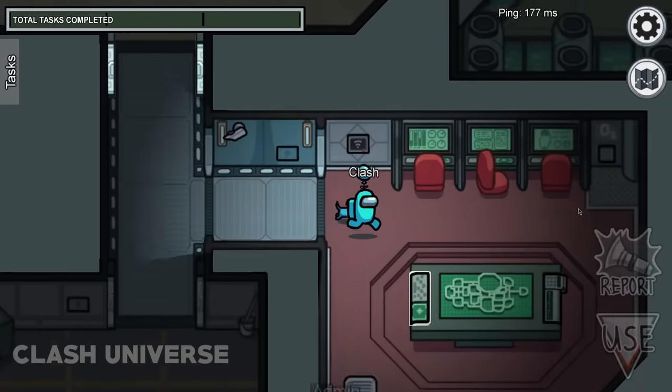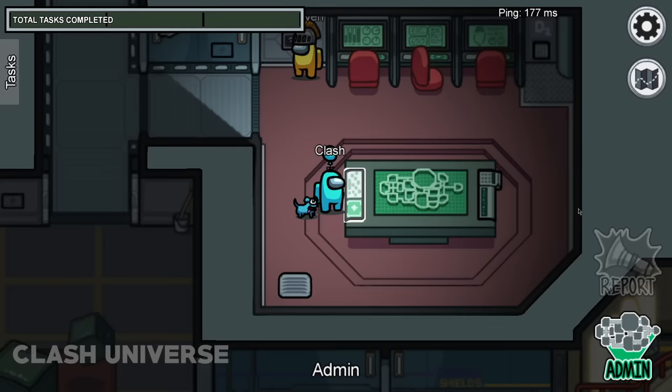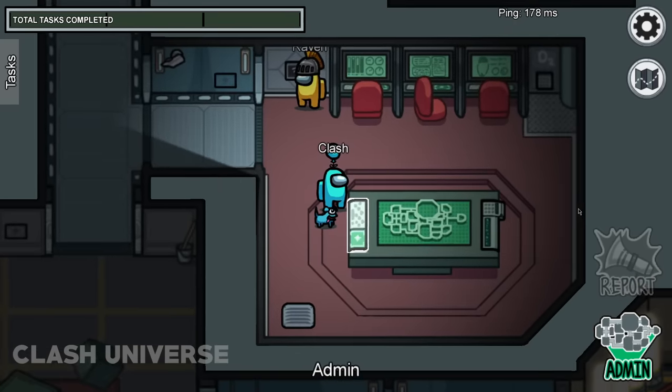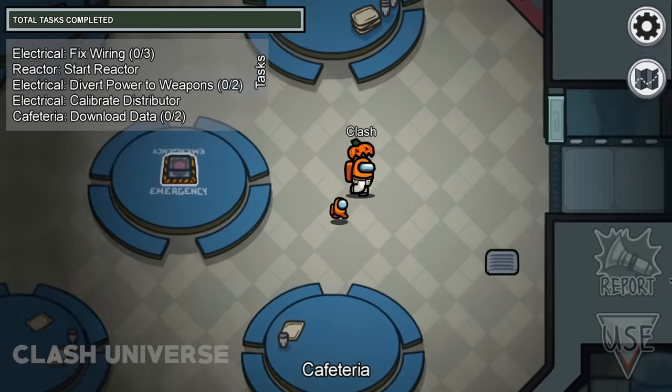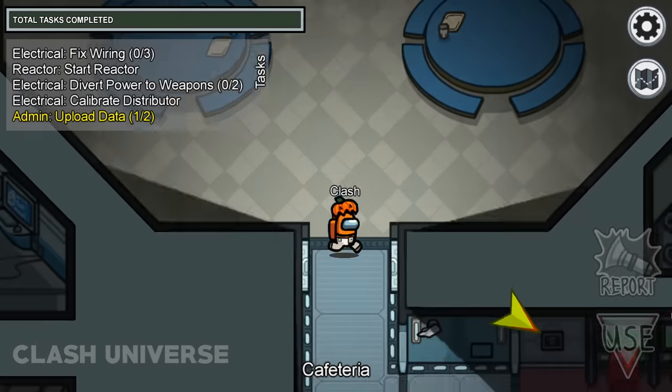As soon as a game starts, if you see someone doing the upload task inside the admin room, they are 100% faking the task. This is because the file needs to be downloaded first — only then can it be uploaded.